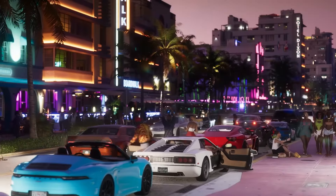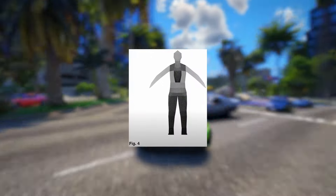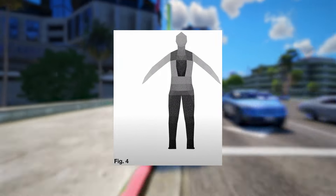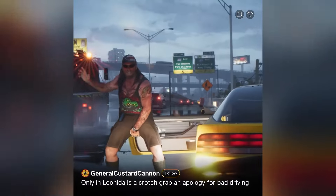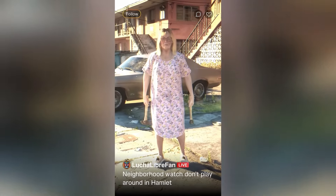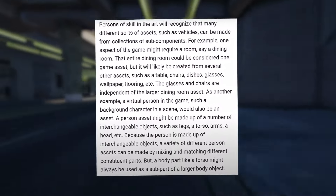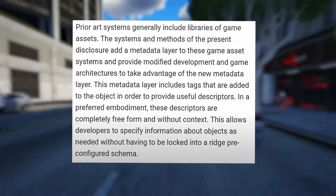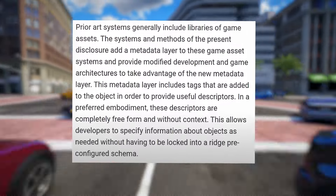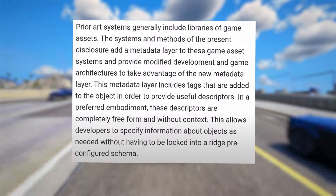As another example, a virtual person in the game, such as a background character in a scene, would also be an asset. A person asset might be made up of a number of interchangeable objects, such as legs, a torso, arms, a head, etc. Because the person is made up of interchangeable objects, a variety of different persona sets can be made by mixing and matching different constituent parts. Prior art systems generally include libraries of game assets. The systems and methods of the present disclosure add a metadata layer to these game asset systems and provide modified development and game architectures to take advantage of the new metadata layer.